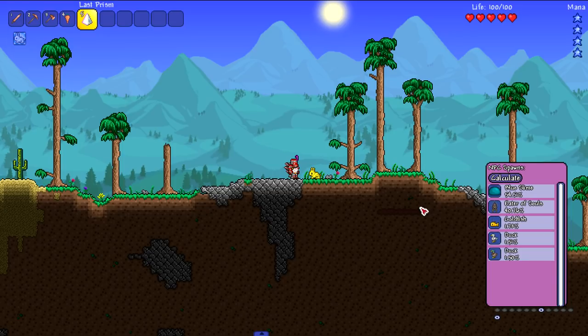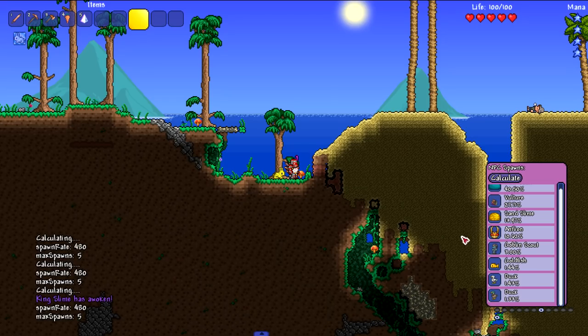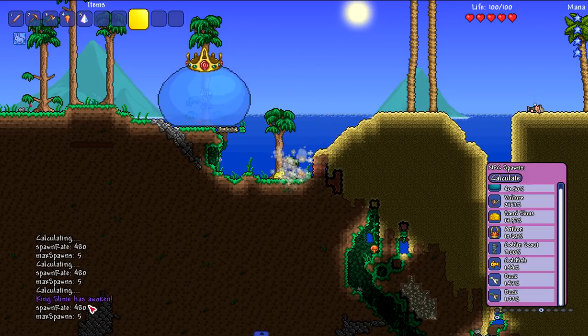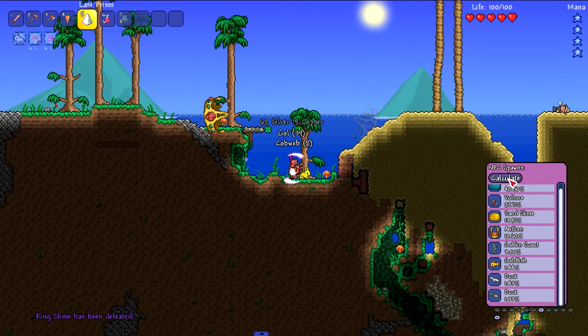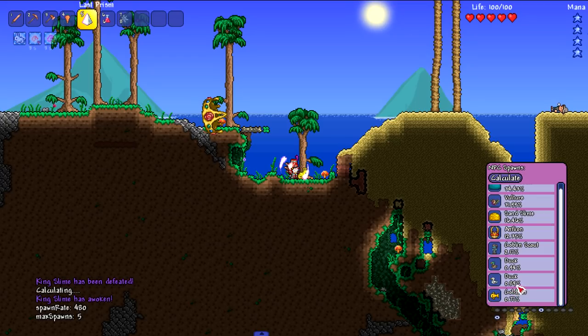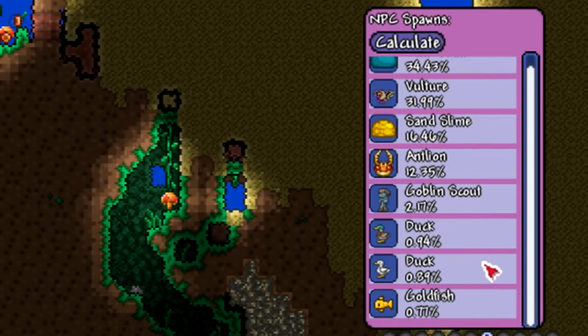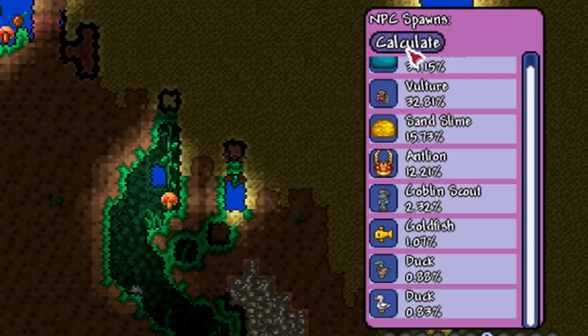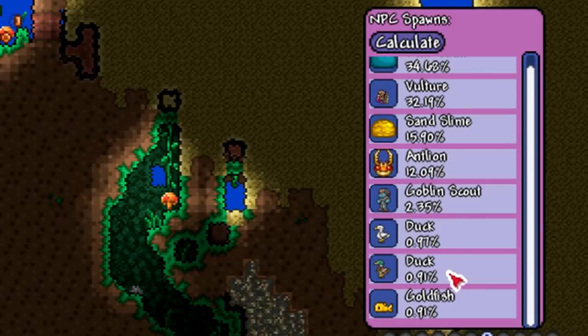Here we are on the outer edges of the map where I'm assuming Pinky and the Goblin Scout spawn. The percentages won't be exact but they'll be the closest we can get. Something interesting: the King Slime spawned, which does have a random chance to spawn on the outer thirds of the map. When we calculate, the Goblin Scout is coming in at around 2.17 percent, fluctuating in that 2.30 to 2.40 range.